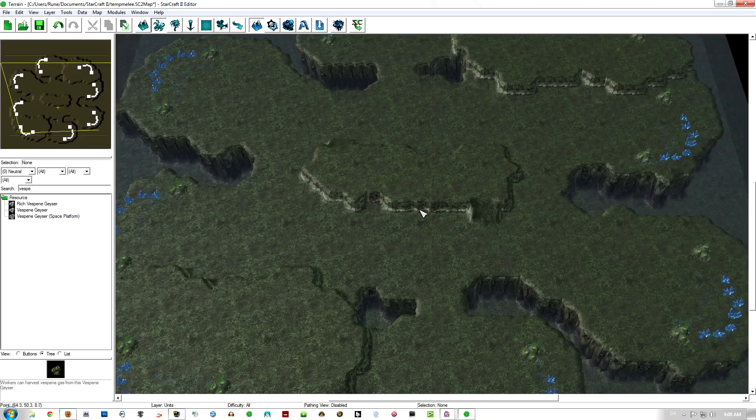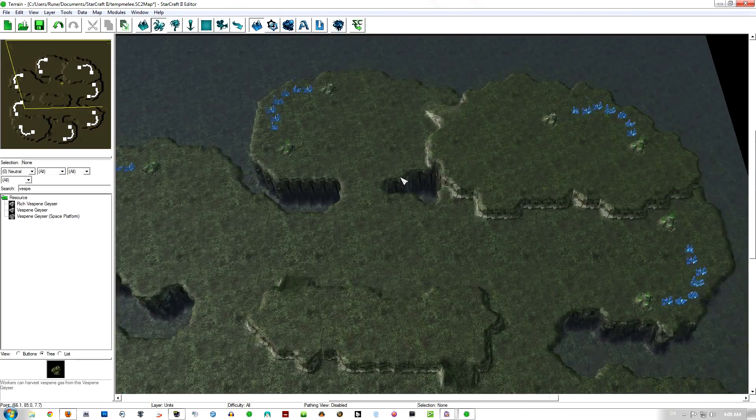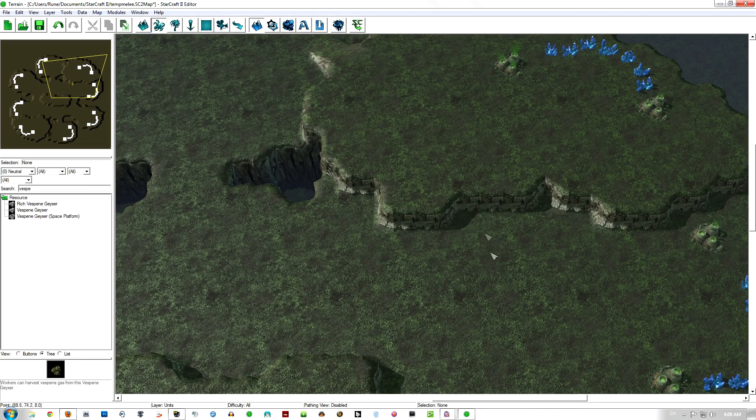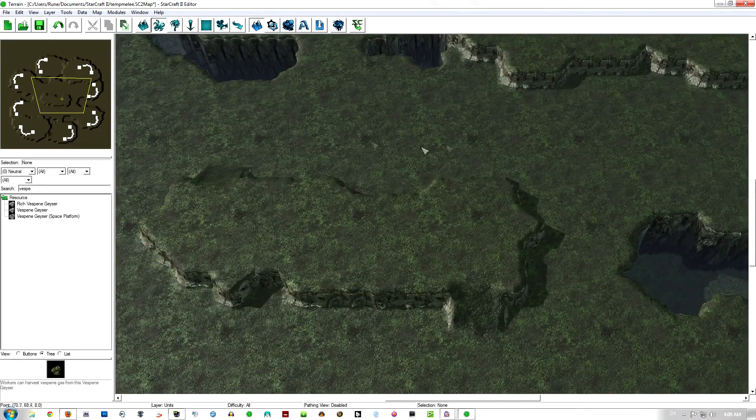And now actually comes the funniest thing, and that is to make the map funny. And one of the things you can do is, when you have checked out all the balances, you have made sure that people can block off here, block off here, and people can go scout with Zerglings, etc., then you can start making the more funny things in the map, which I, for one, at least think is funny.